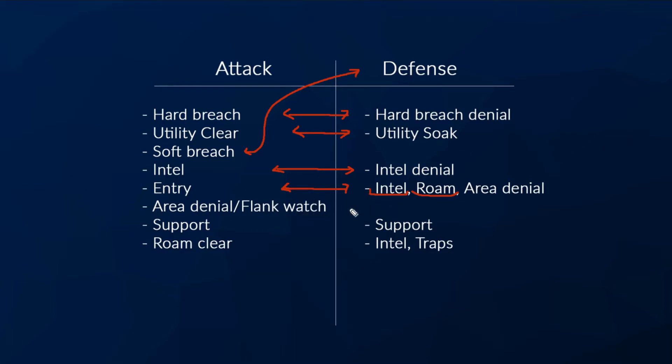Area denial and flank watch doesn't really have a direct counter on defense, but it directly counters roaming, so that's something to watch out for. Support ops are one-to-one in the sense that it's playstyle oriented — if they have a Doc supporting the roamers but you have people droning and making better entries than the Doc is supporting, then the attack has the advantage. And finally with roam clear ops, having intel on those roam clears and placing traps so that it's harder to clear the roam — that is the counter.